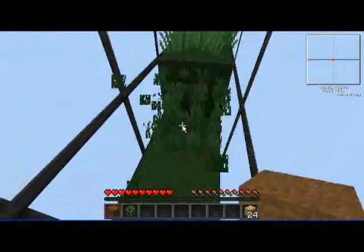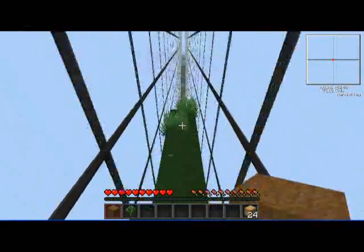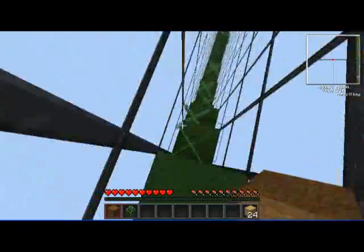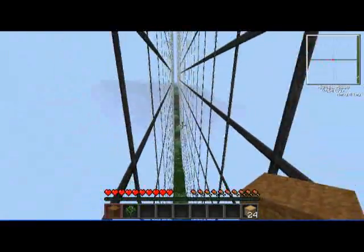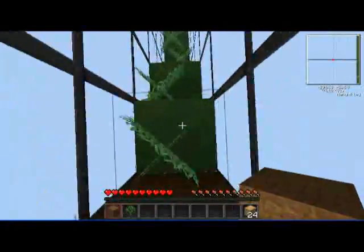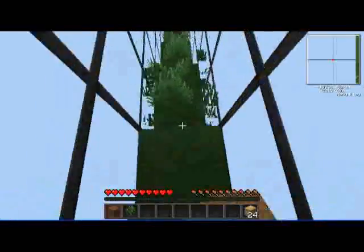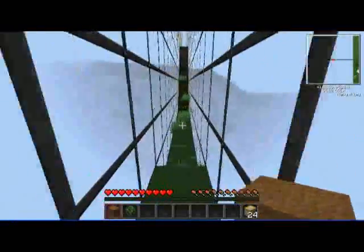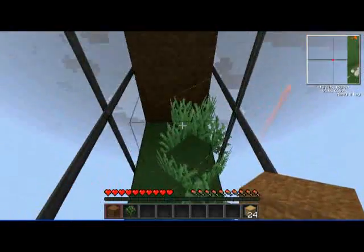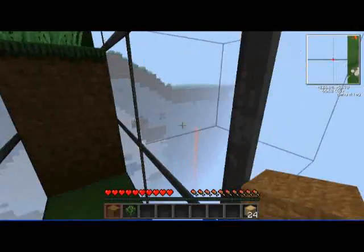I'm just exploring so far. I was hoping to find a forest right off the bat. Also, the whole world isn't flat yet. Because I started a world and I didn't want to take any sneak peeks, so the world didn't get a chance to fully generate. Hence, this big wall of stuff.